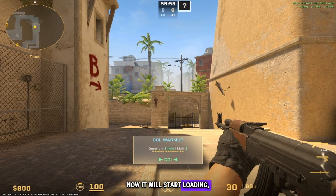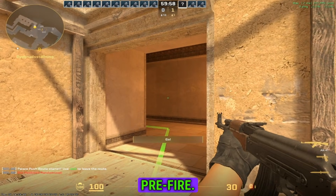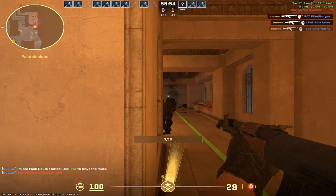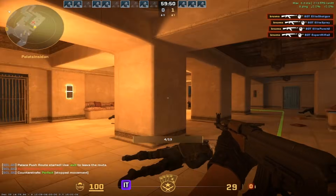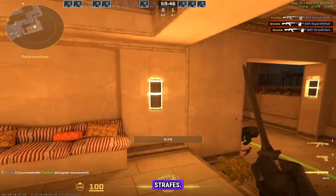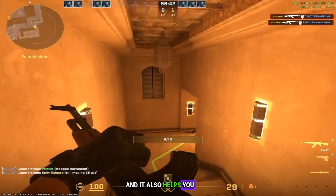It will start loading and the first training mode is the pre-fire. It's easy to get started — just kill bots and get used to bot movements. As you can see in the chat, it will give you feedback on whether you're doing proper counter-strafes. It also helps you with your angle knowledge.